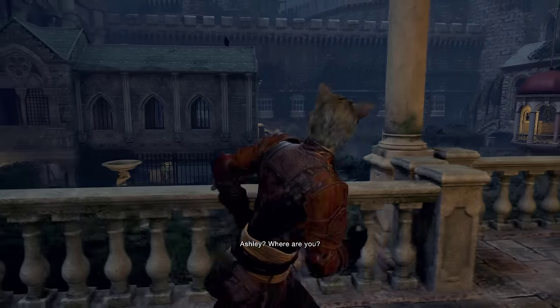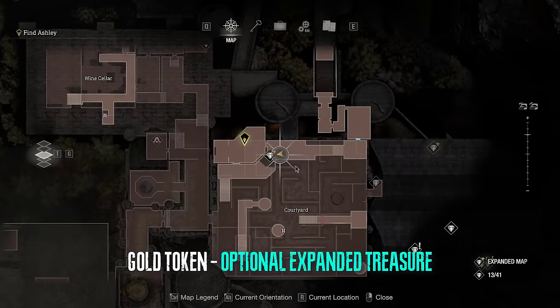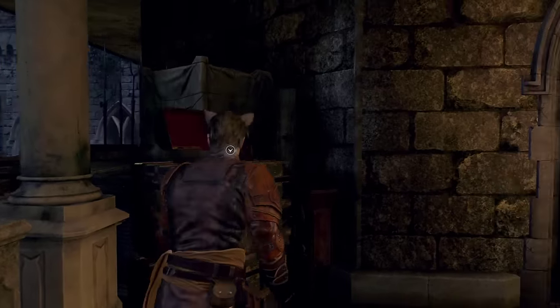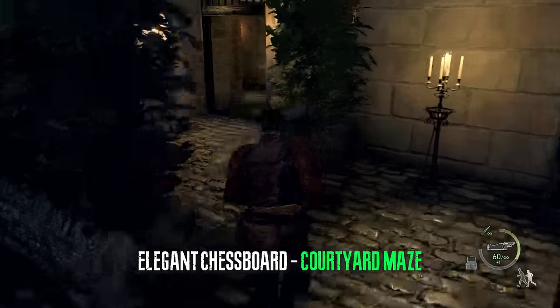Right before the maze you can acquire an expanded treasure from this little container right here — this is optional. In the maze you can find the elegant chessboard right here.